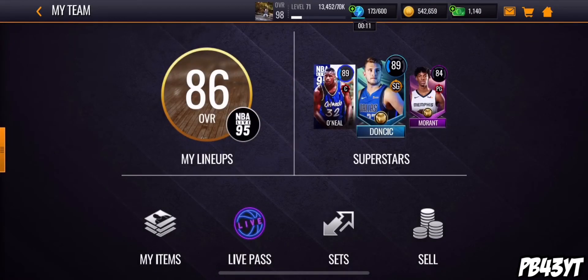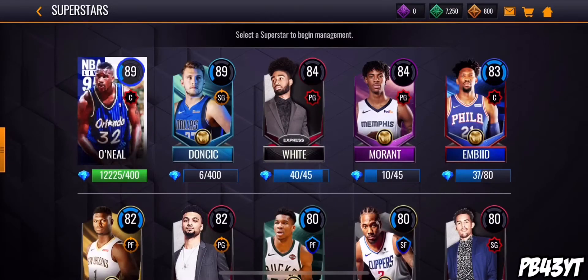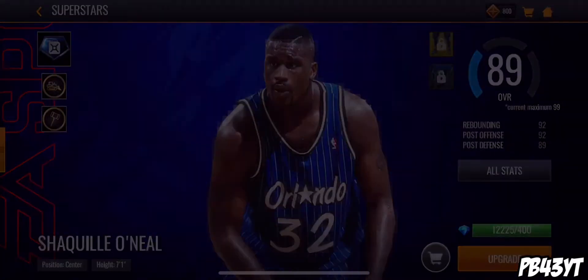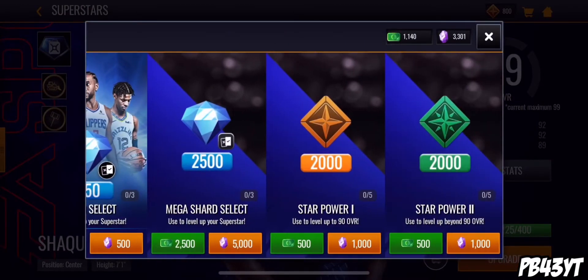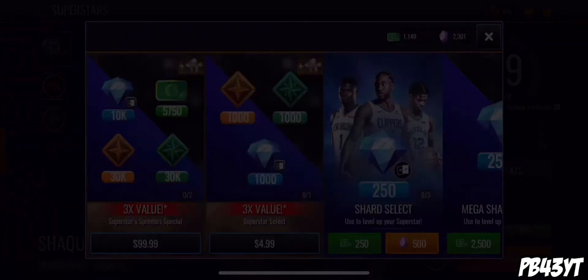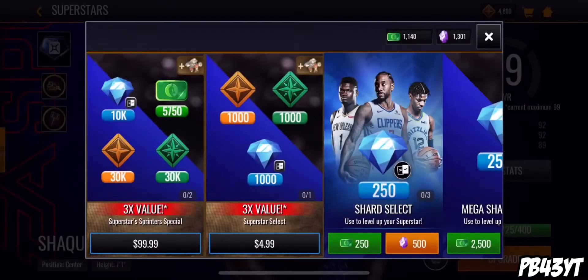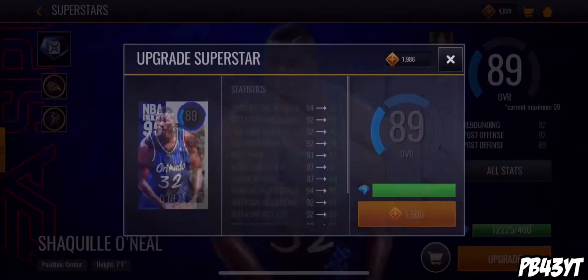Once you get all your dust, go to your superstars, go to your O'Neal, and right next to the upgrade button there's a little store button - click on that. Right here you can spend your dust on your star power. You can only do this five times a day, so I recommend doing this as many times as you possibly can. Right here I have 4,000 and I can go in and upgrade this.